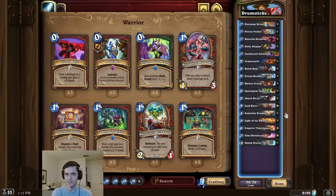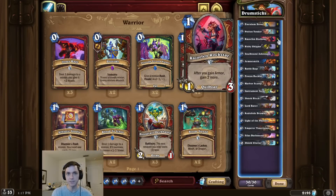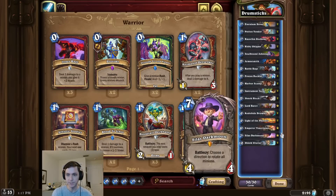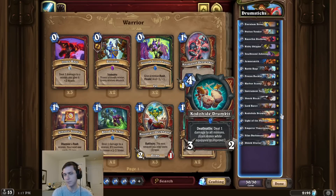Alright, intro time, and this time we're partying like a rockstar. For this combo we're first going to start by equipping a drum kit, and then we're going to gain a massive amount of armor. In the combo turn we're going to play a Slowbound Ashtongue, give it to the opponent with a Silas Darkmoon, and we break the drum kit for the OTK.